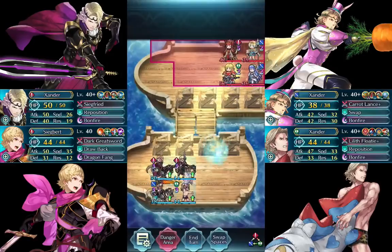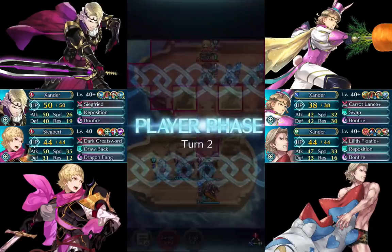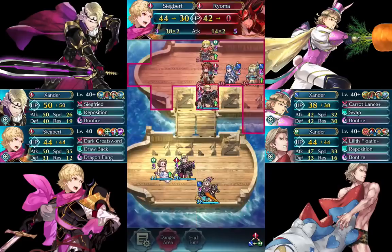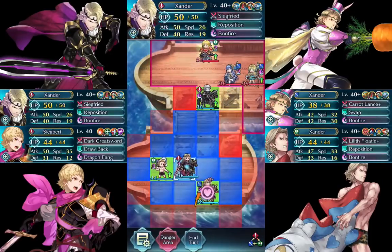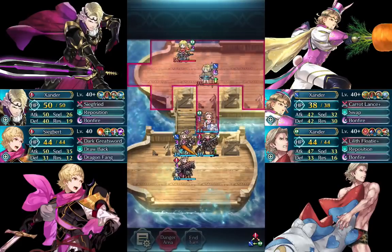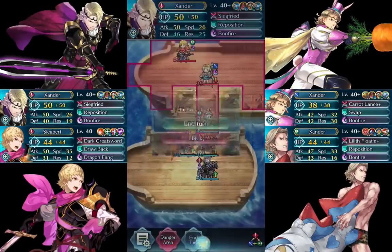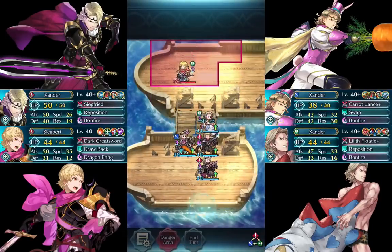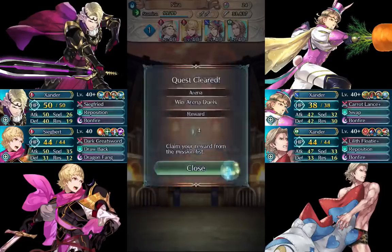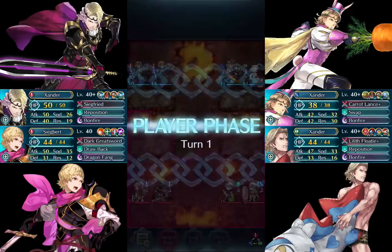I actually don't think Renewal is a terrible idea. But I did finally figure out what his C skill does. I thought it was saying infantry and armor — people whose movement was less than 2, but not fliers, get that buff. But actually, if 2 or less of the 4 units on your team have the same type of movement... So on this team I have 3 cavalry, so the cavalry don't get his C slot buff. But Summer Xander, because he's the only infantry movement type unit, does get the buff.